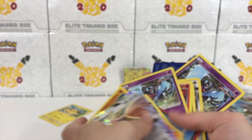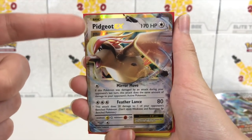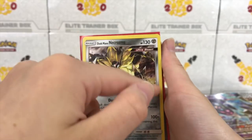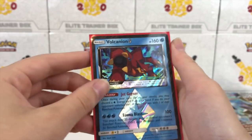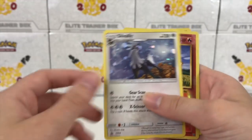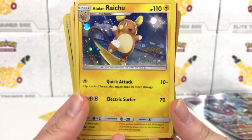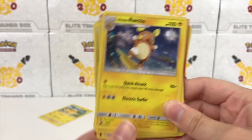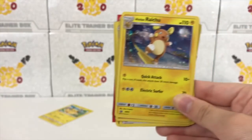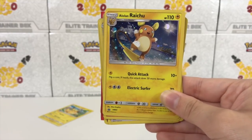Let's do a professional recap. We got Pidgeot, Zygarde Reverse Rare, Duskmane Necrozma, a Volcanion Prism Star, Dawn Wings Necrozma, Typhlosion Holo, Hydreigon Reverse Rare, Duskmane Necrozma, Dusk Wings Necrozma, Silvally, Arcanine Reverse Rare, and the Alolan Raichu. I think the Raichu is my favorite promo card. Don't forget to comment the secret word of the day. Thank you so much for watching — I'll catch you guys in the next one! Bye!